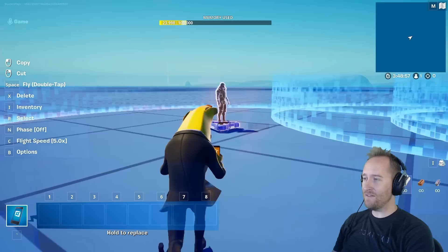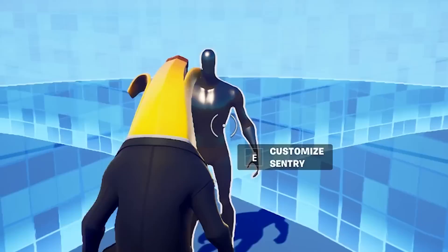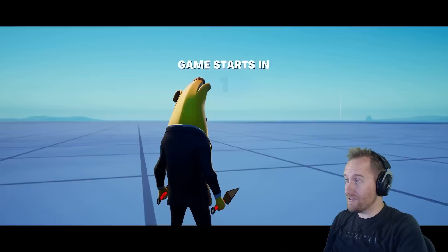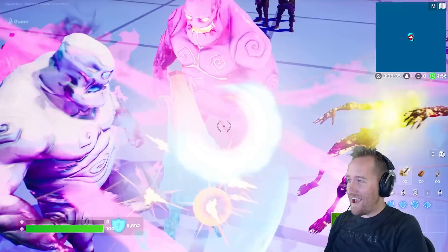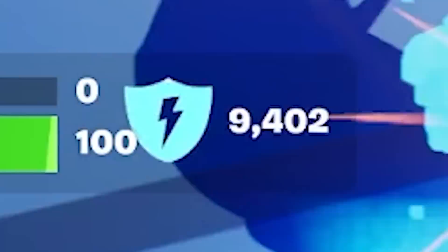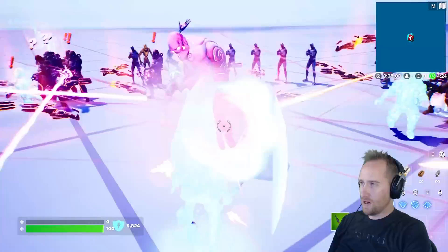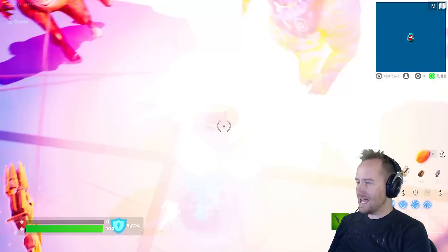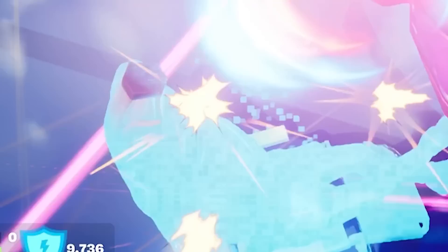I'm going to throw everything I can at Peely — giving guards Brutus miniguns, adding sentries with drum guns, raptors, and a whole bunch of zombies. Can all of this destroy Mr. Peely? I'm actually worried this is going to crash the game. Everything's spawning in and attacking me. My health is barely getting below 9,000 — the over shield has made me virtually indestructible. The friendly fire is not working and all the zombies are dying. I'm just going to let Peely take a seat and enjoy his time as an invulnerable banana.